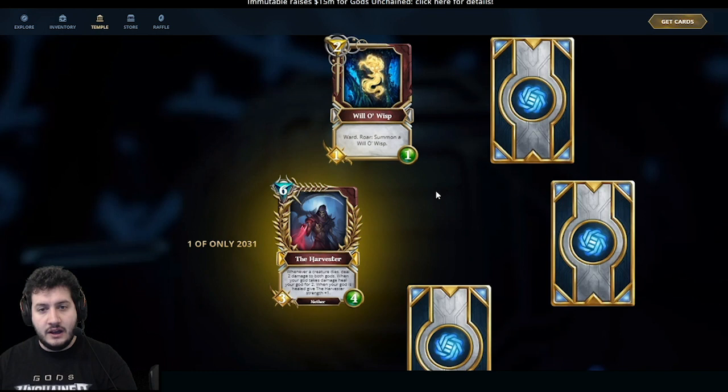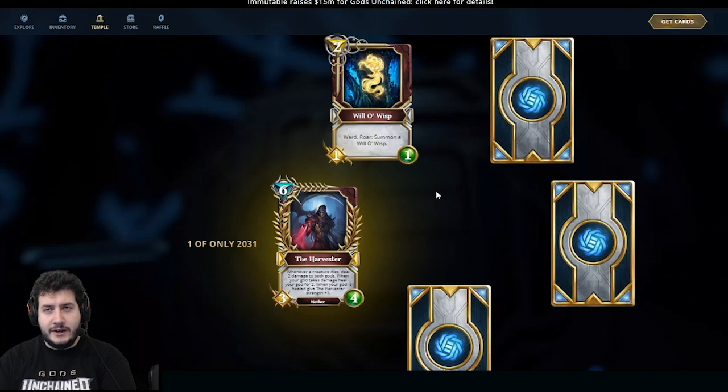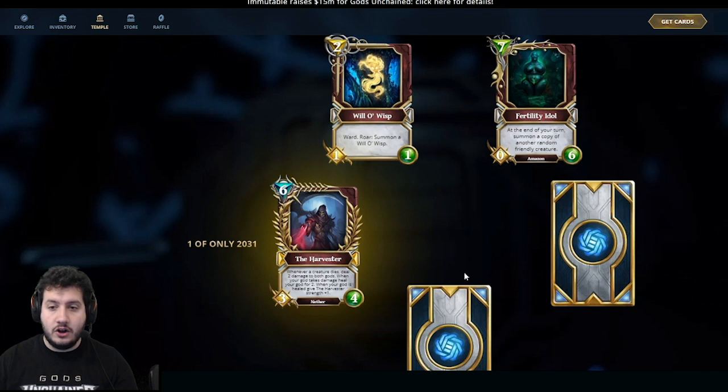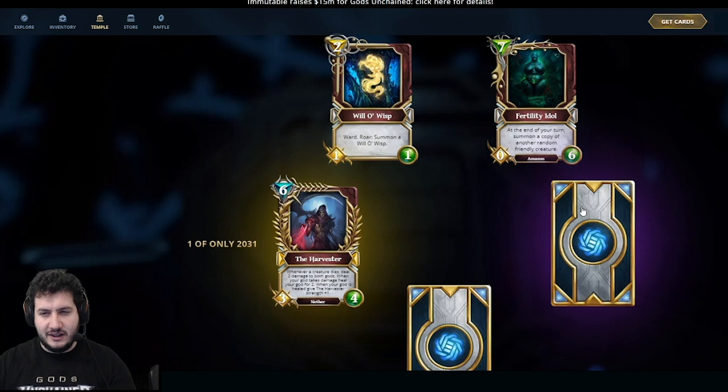Will-O-Wisp — awesome card, super high value. It synergizes really well with things like Serene Blade and Papal Bull. It's a 2-mana 1-1 with Ward, and it summons another version of itself, so you can fill up your board really quickly while Ward protects them from board clears. Next, Fertility Idol — a 7-mana 0-6 Amazon. At the end of your turn, summon a copy of another random friendly creature. This card spirals out of control if unanswered, and works great in a deck with lots of Frontlines because you keep getting more and more Frontlines and they can never kill the idol. Really big fan of this card.